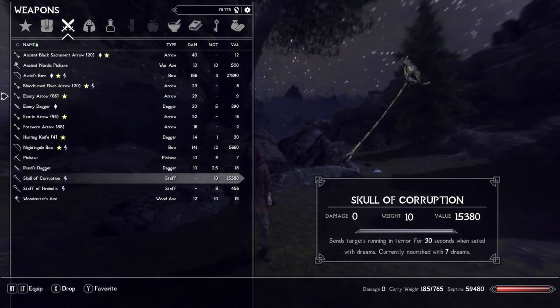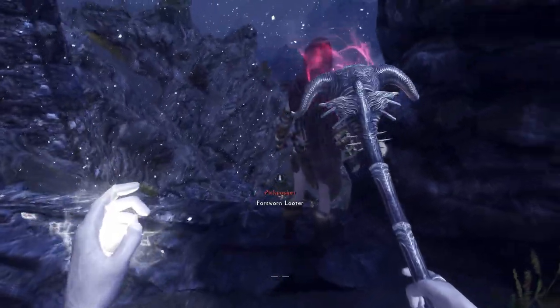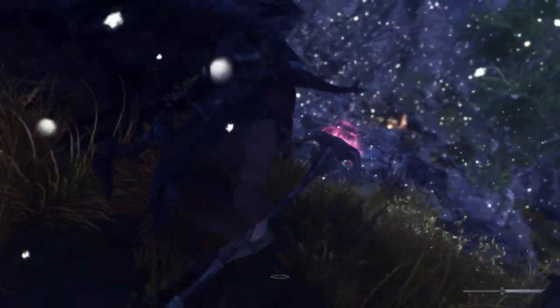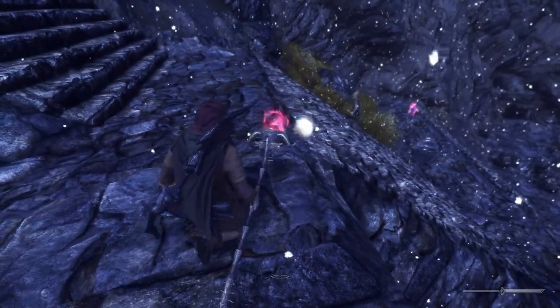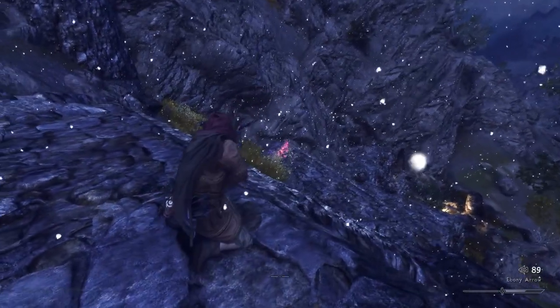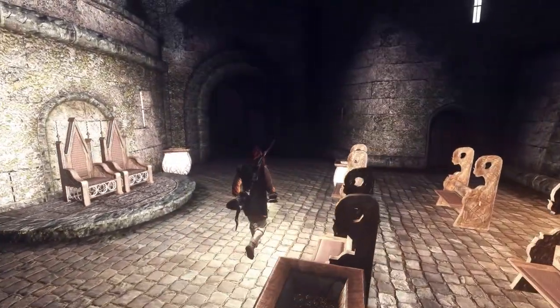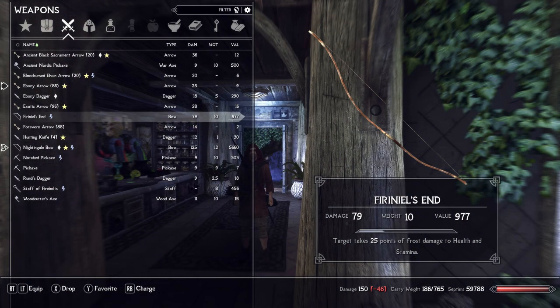First up is the Skull of Corruption. The vanilla version does 15 points of non-elemental magic damage, or 40 points in a 15-foot radius if charged by casting on a sleeping target, with 75 uses before recharging. The Zim's Immersive Artifacts version has a simple unleveled fear effect and consumes dreams instead of a generic charge — very useful for when you've gotten in over your head, especially at lower levels. Next up is Farengar's End, an unleveled unique elven bow available some ways into the Dark Brotherhood questline, carrying a decent enchantment of 20 points of frost damage, though with a very low number of charges.